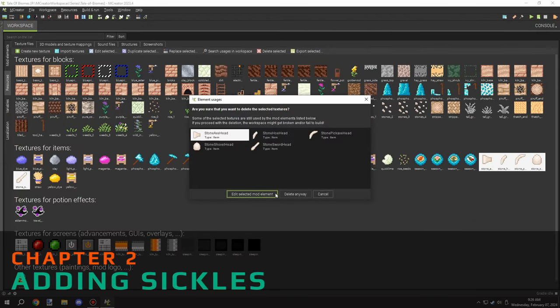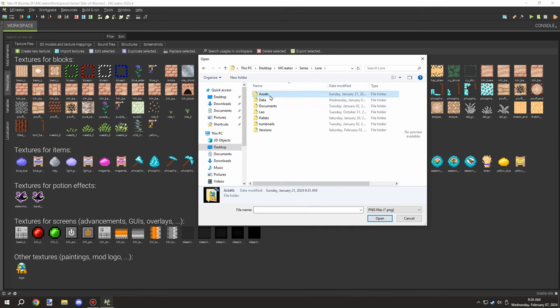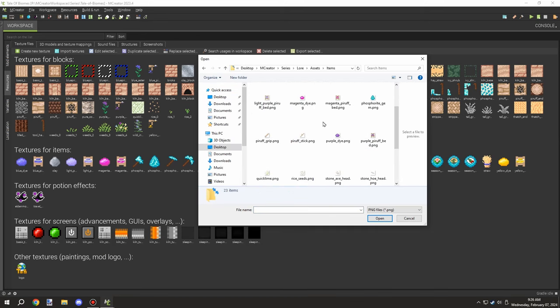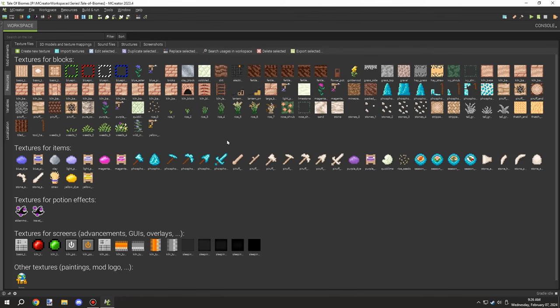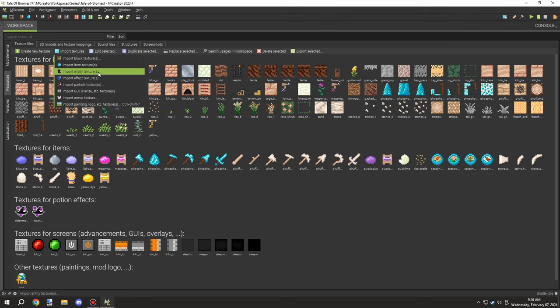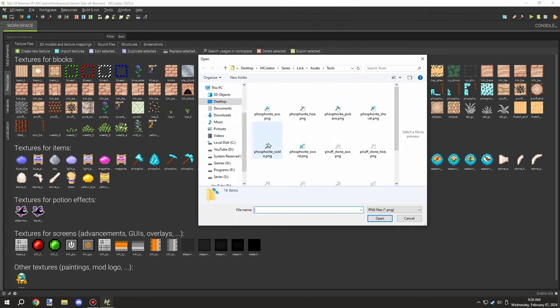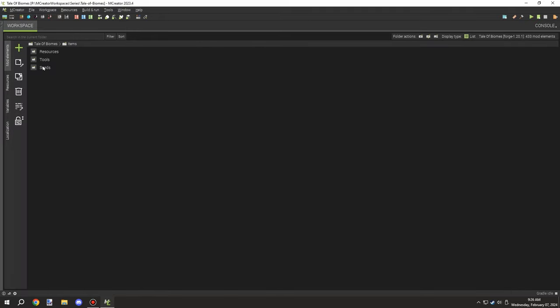The next thing I needed to do was add the textures to MCreator and set up the items and tools for the sickle parts. I needed to import the sickle head as well, and then I wanted to import the other tool for the phosphorate sickle.